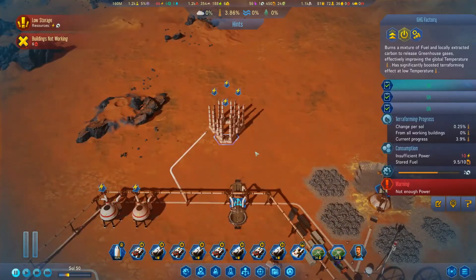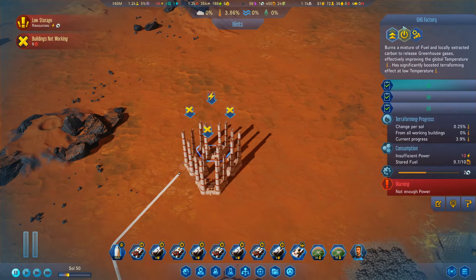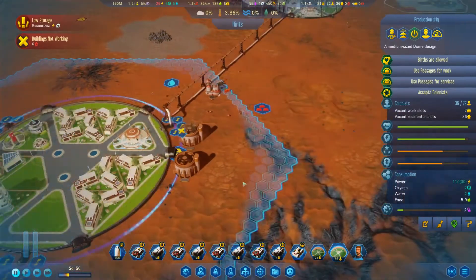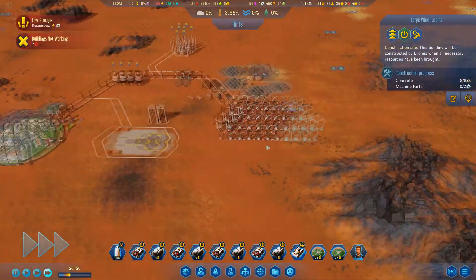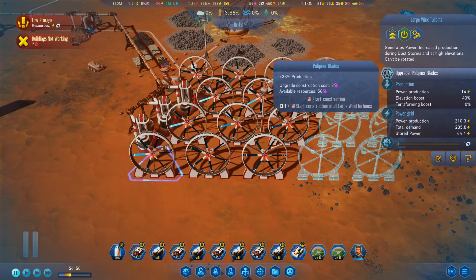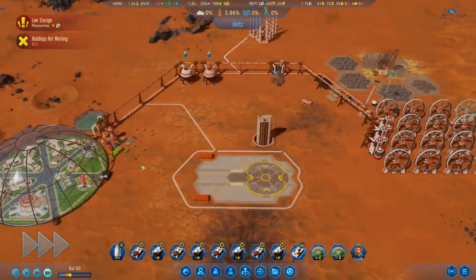That's something that uses a ton of power that we can turn off temporarily. You guys don't need to run until we get our power plants back up. What else can we turn off? Not really much else. Does that help? That helped a little bit. Can we get one of these built please? Actually, we have polymers - let's upgrade these. It only costs two to upgrade these, let's just upgrade them all. We've got polymers to burn right now, that way we can get rid of this storage.